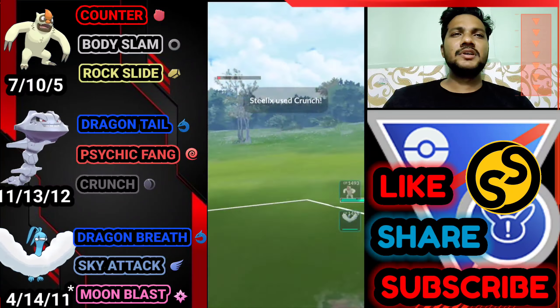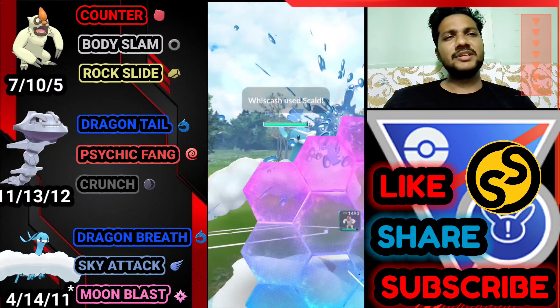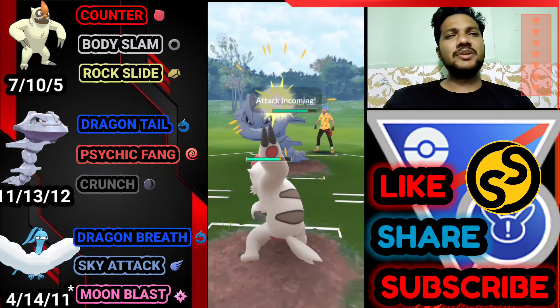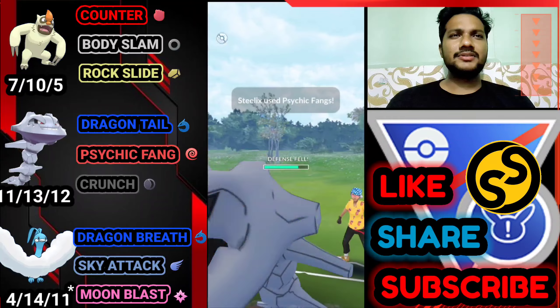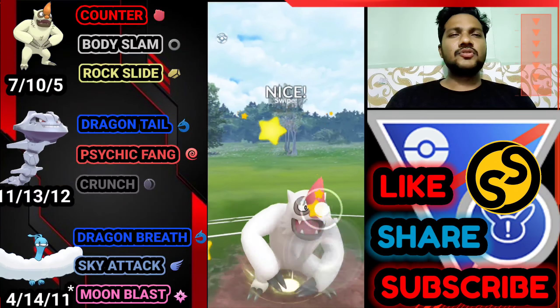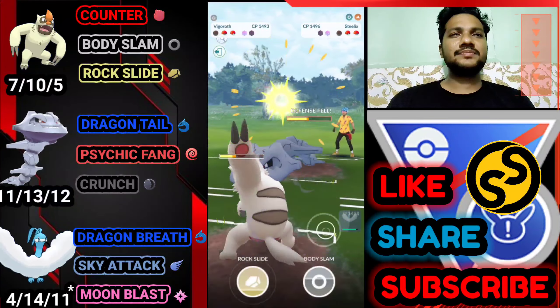Let's see what he's going to bring. We got two Psychic Fangs ready. He just brings his Wishcash and almost got the Psychic Fang. Let's bring out Altaria and farm him down with Dragon Breath and Sky Attack. I know after this charge he's going to bring his Steelix — and yes, he gets a card move. If it's Blizzard I'll be gone.